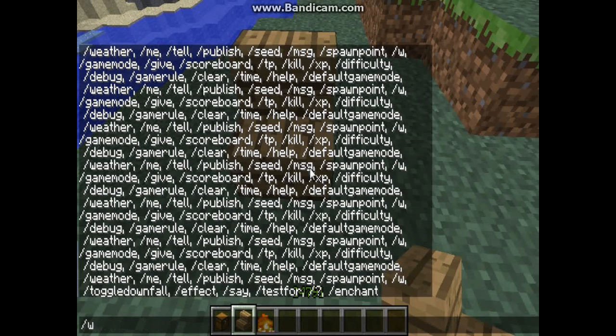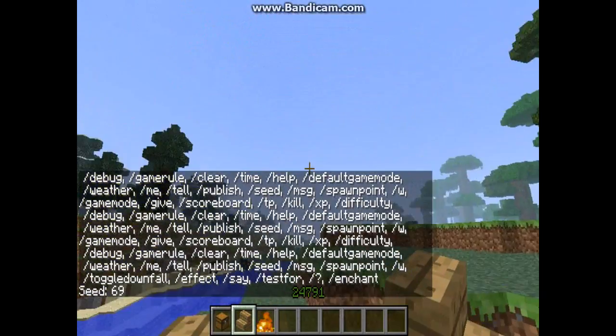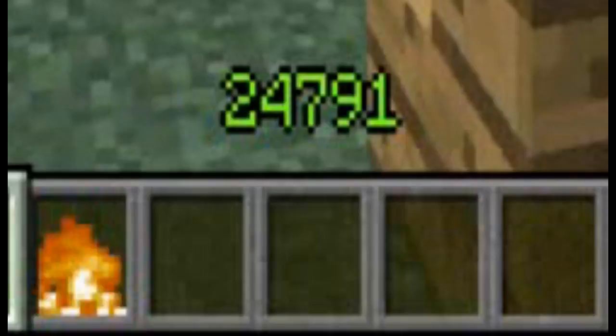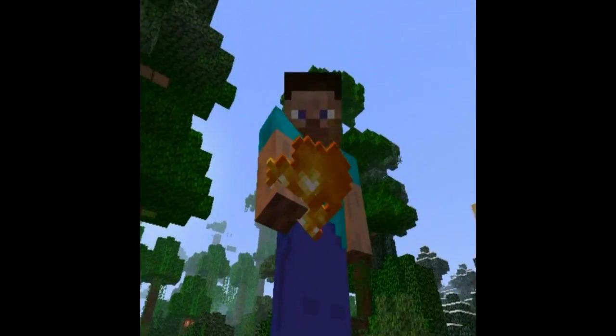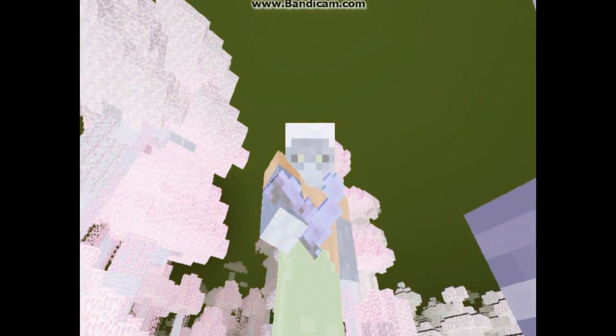There's also publish, seed, and change spawn point commands. If it's raining you can change it or just go to bed. The seed command tells you your world's seed. So the max level is 24,791 — hopefully you guys enjoyed this. This is proof that cheat codes still work. Subscribe, like, and comment if you still need help — the link will be in the description.